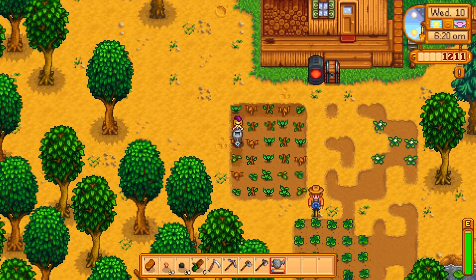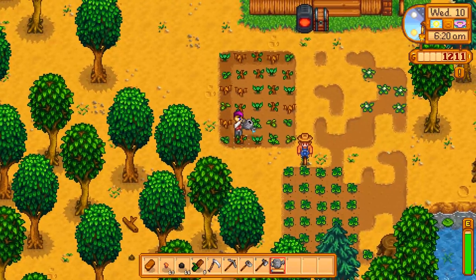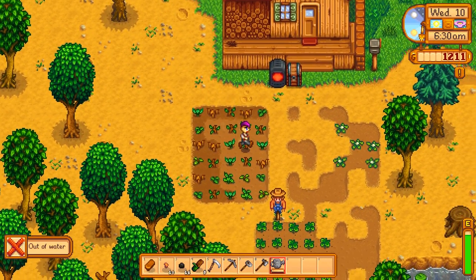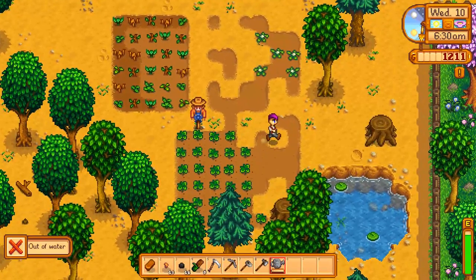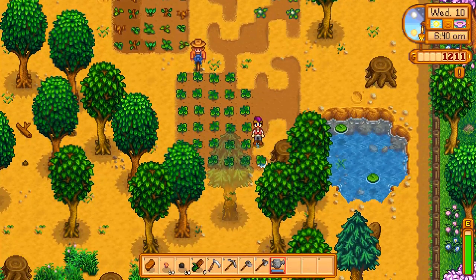Get the farm watered, get some more field snacks together, and get the tree traps going. Because pine tar, oak resin, and maple syrup are all fantastic sellers.